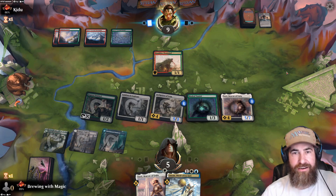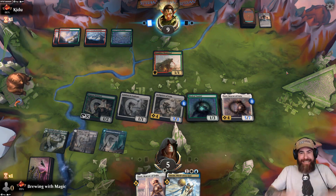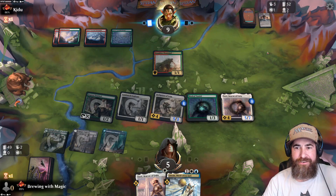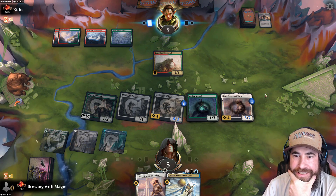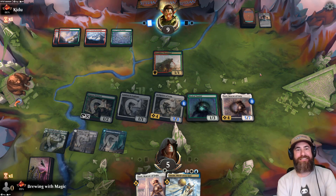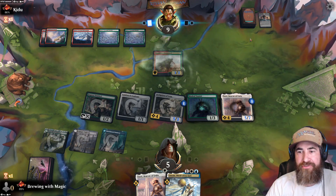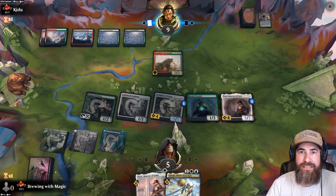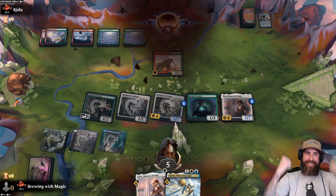Let's put the counter on here — in case there's any shenanigans next turn — and get in for six in the air. Pass it back. If they can kill our Tazri, I think they win. We're definitely going to have to block no matter what with the Tazri. Do we got it? Just don't hit any more land please. Well, at least it's only three. We're blocking no matter what — we don't know what they're up to, they could have shenanigans. Got it — good game!